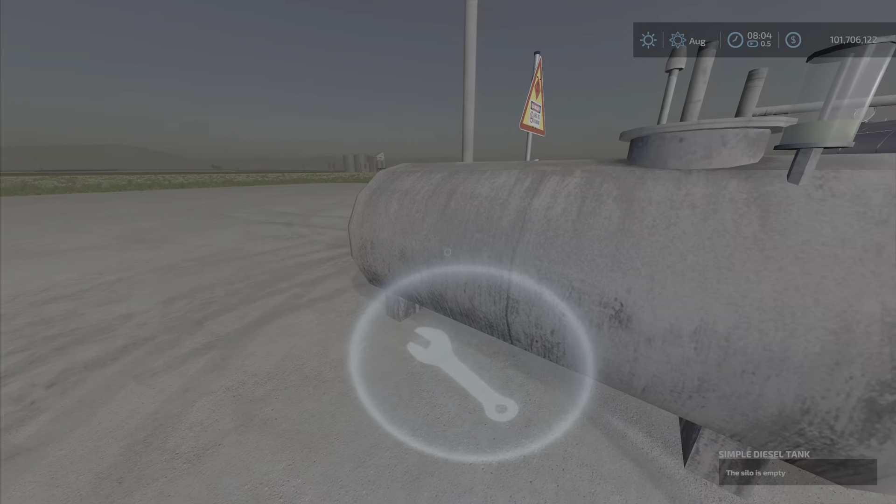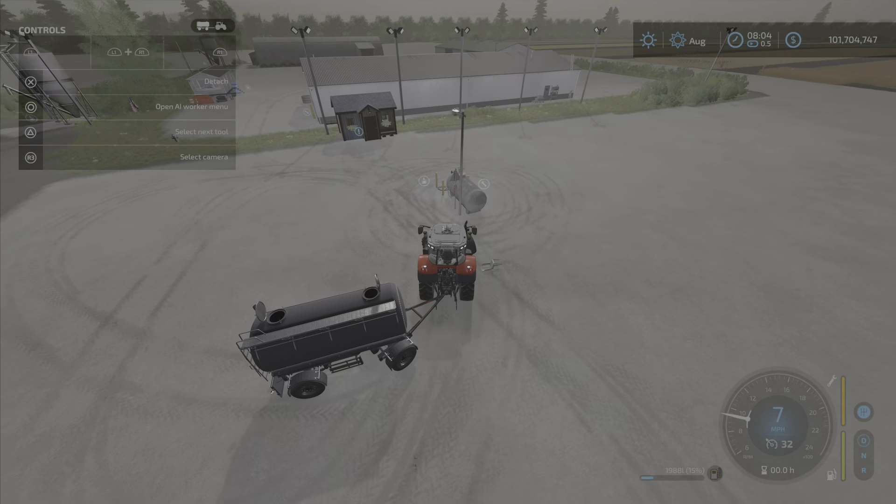The light is automatic — it'll come on at night. So I've got a tank here, and of course you can fill your vehicles. Let's get our help window on. So refuel — yes, we can refuel our vehicle, and we can load fuel into a tank as well. It's not very fast; it's filling fairly slowly, so I wouldn't attempt to fill a large tank with it.